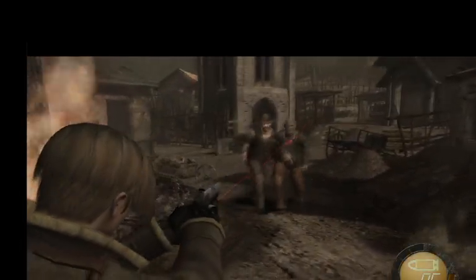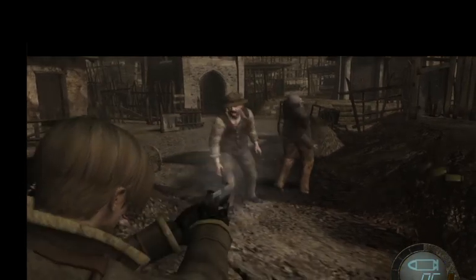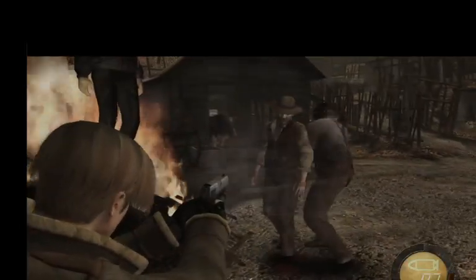Is that a zombie? Your aim's trash — trash kid. Wait, how do I go to my other weapon? Is it E? Yeah, they're definitely zombies. That's some satanists. Can I ride the cow out of here? Run, what are you doing Leon? I'm not gonna go in there because I'm not trying to die.